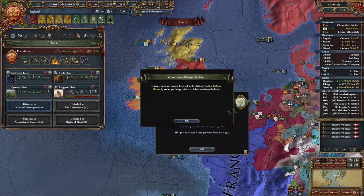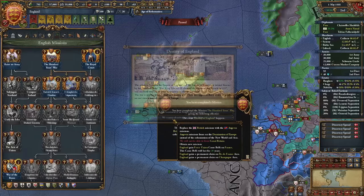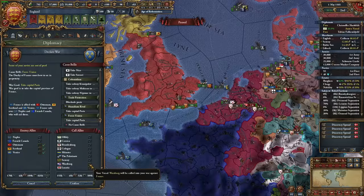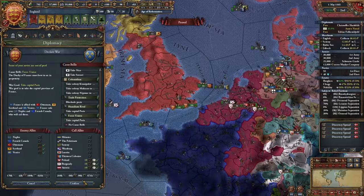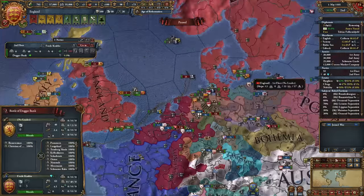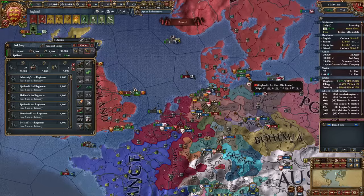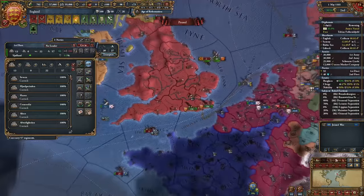The first thing I'm doing as England is getting those sweet Angevin Empire missions. That means I get a Union CB on France, and boy, that's a massive France to take over. Using my alliance with Poland, Burgundy, and my remade alliance with Austria, I will defeat the French-Ottoman alliance in a pretty massive war that ultimately I'm just going to let the AI handle while I focus on taking Paris.